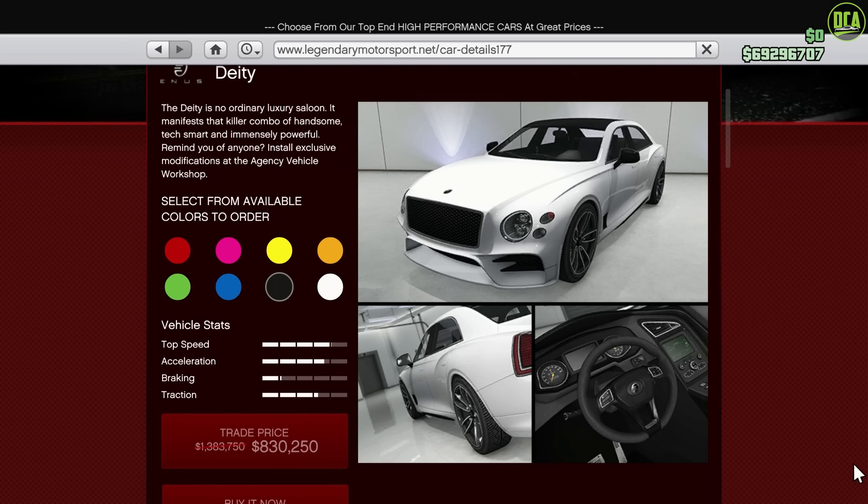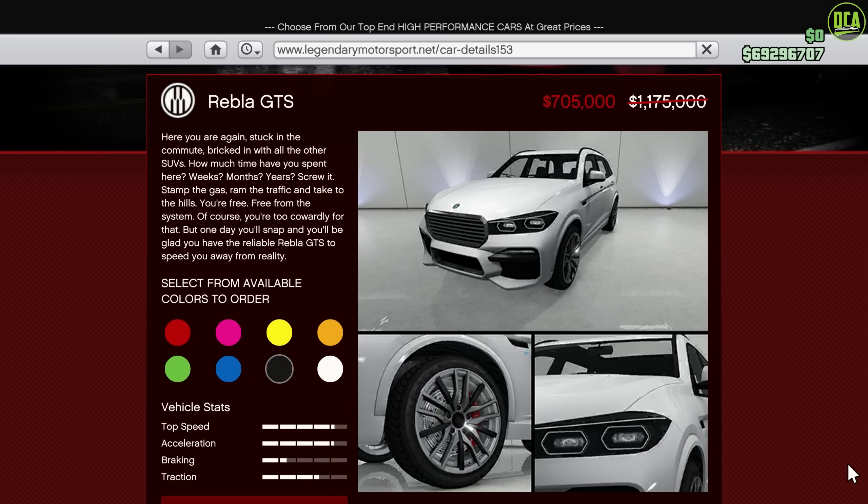Next up, we have 40% off the Deity. This car has fantastic styling with some great customization and a Monitech, however it's in the sedans class and it's slower than the OG Shafter for track performance, which really makes no sense. Moving along, we have 40% off the Rebla GTS — a pretty good discount considering the great customization and performance it has, being a top 5 SUV for track performance. However, it is slower than the much cheaper Tauros, so keep that in mind.